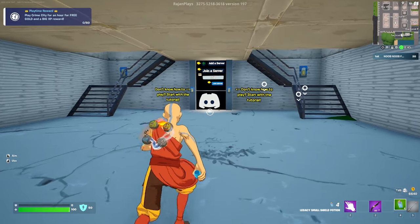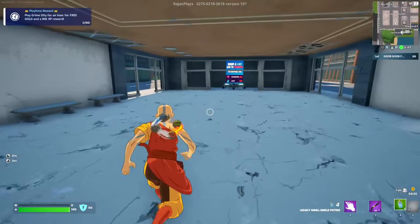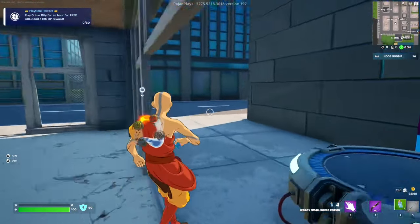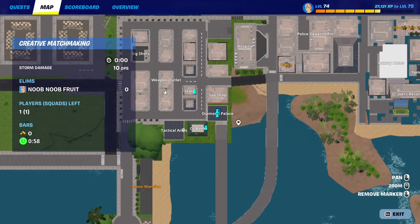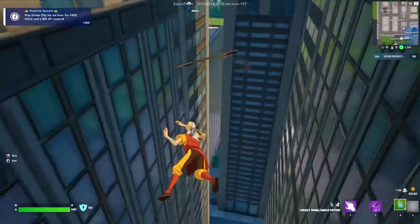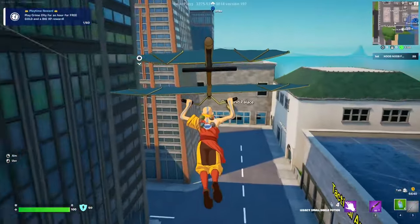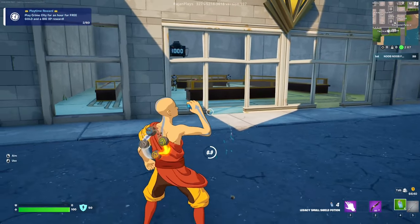The first thing you want to do is exit the starting underground area and go up. I'll show you a couple of spots where you can do quests. We're going to Diamond Palace first — this is quest number one. It should be right around this corner — there we go, this is Diamond Palace. Let's heal up first.